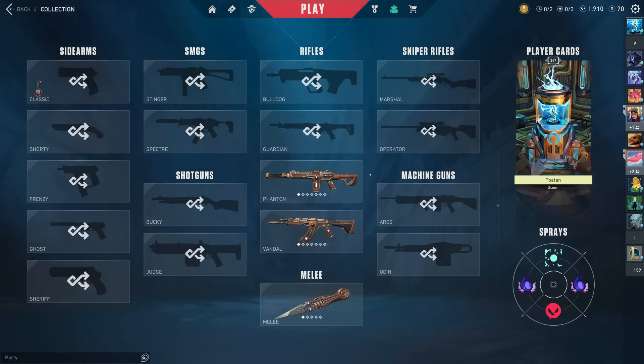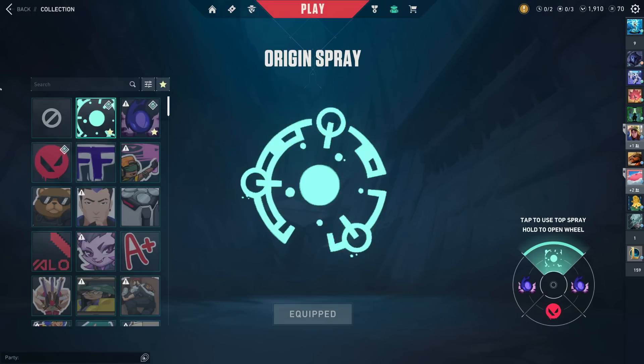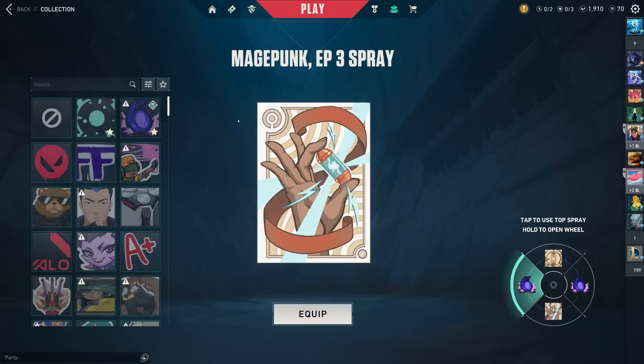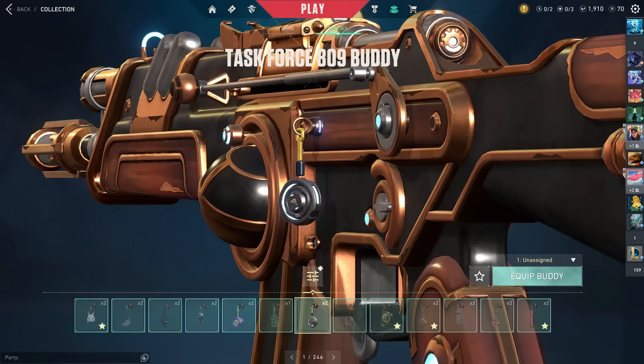I don't want to be too negative here, but it does not look great. I love what they did with the spray wheel and the player cards and stuff like that, but everything else has entirely lost its symmetry with nothing really to be added to it — they just changed this around. This is awesome because it has a Control-F feature where you could just type in — look at that, it's both of the Mage Punk sprays. But the thing that really invalidates this for me is that the sprays didn't need this. What really needs this is the Buddies.